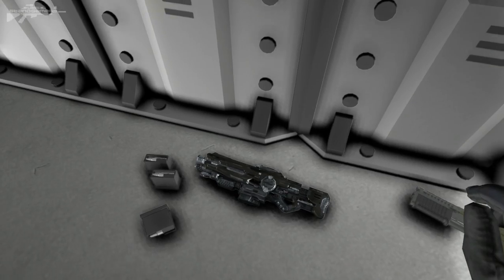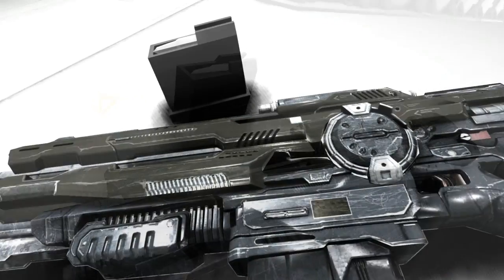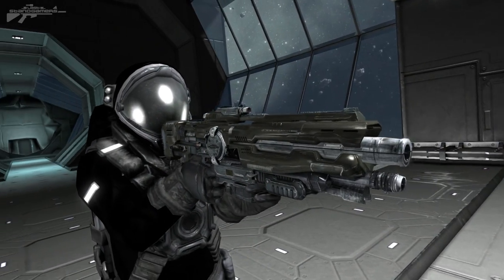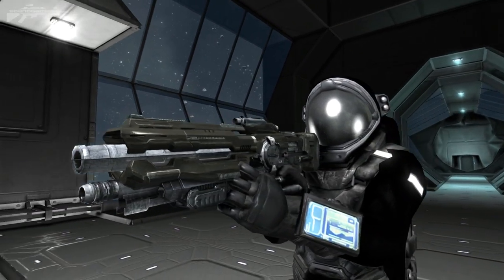First off, let's have a look at Sektan's first weapon. This is a modern-based assault rifle that has an underbarrel pump-action solution by the look of it, as well as a lot of nice textures and shapes, and it handles just like a standard assault rifle.